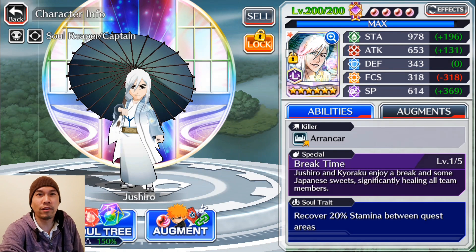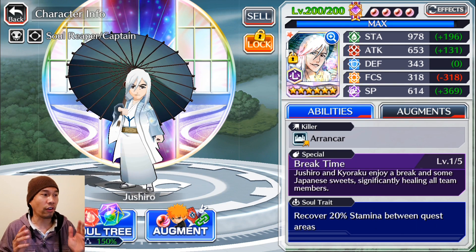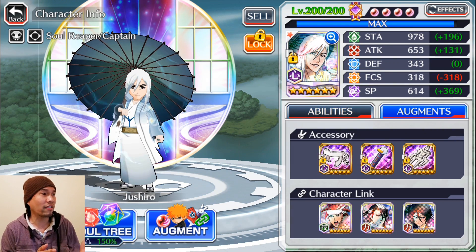And there's a variety of reasons for this. He's not a very damaging character. So if you're looking for a beast like the Kenpachis or Noitsura or Uryu or Fulbright Ichigo, Parasol Jushiro is not that. What he does bring to the table is a boatload of utility. There you can see his stats at 200.